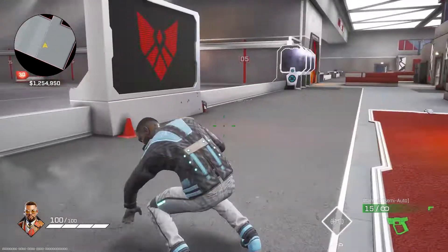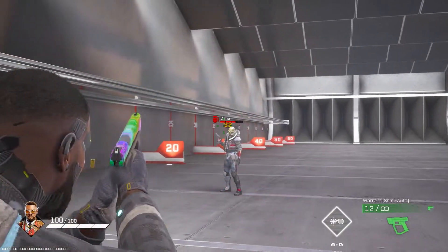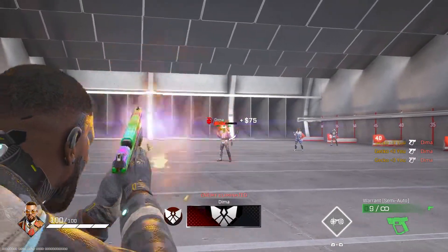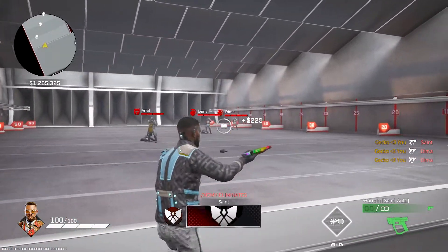The next pistol I'm going to be talking about is also liked by many people — the Warrant. This pistol doesn't have a set fire rate, it's based on your trigger finger, so this pistol could either be insanely good or not good at all. It shoots super quickly, does a lot of damage, and can be used at any range.